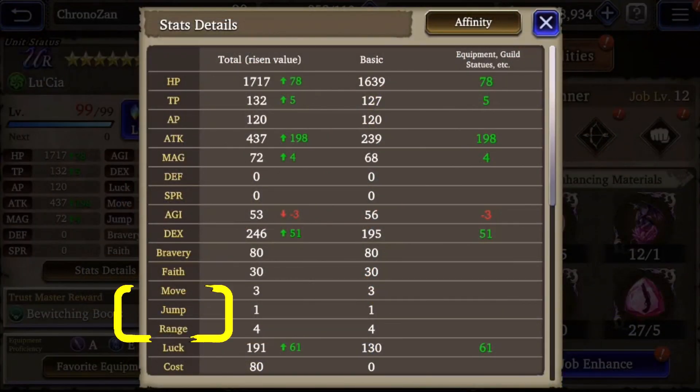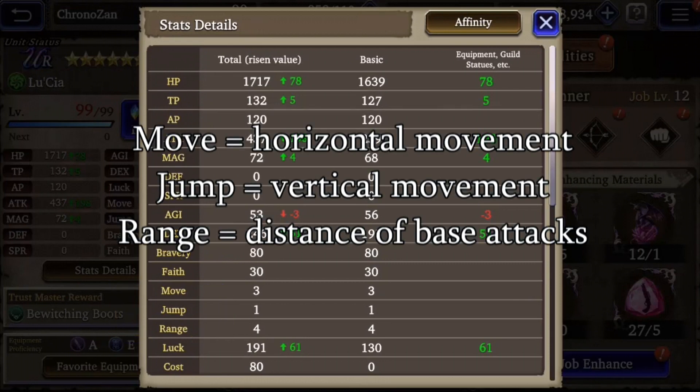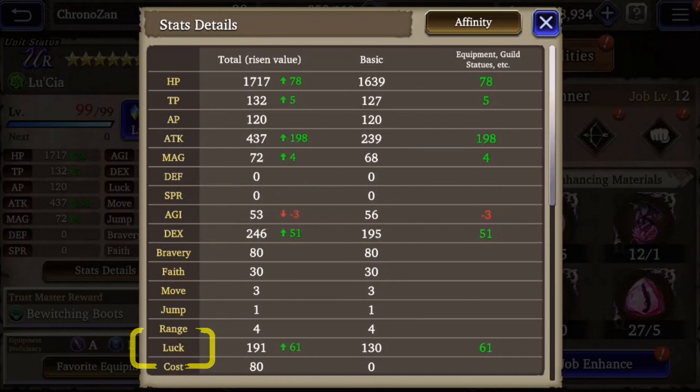Next up are move, jump, and range — these ones are easy. Move determines how many squares a unit can move horizontally in battle. Jump determines how many squares a unit can move vertically in battle. Range determines how many squares a unit can attack from using their basic attack in battle.